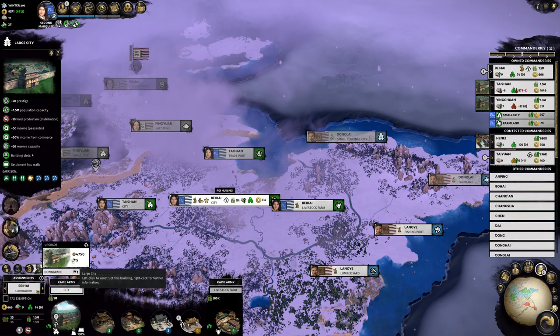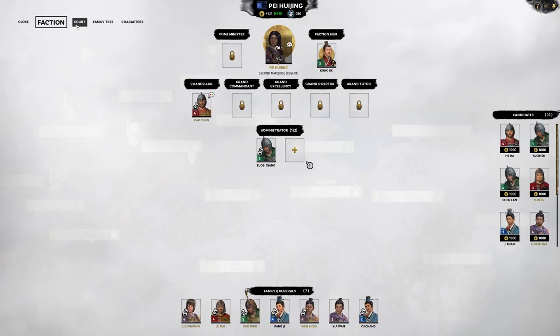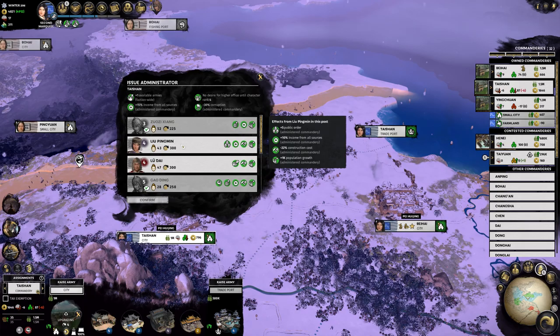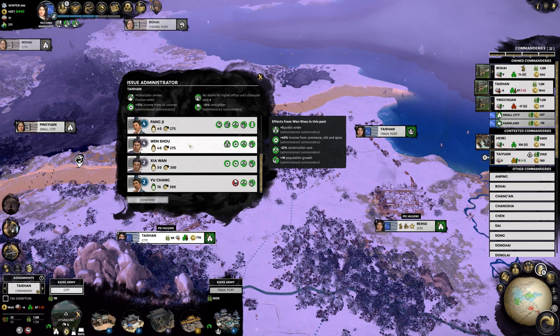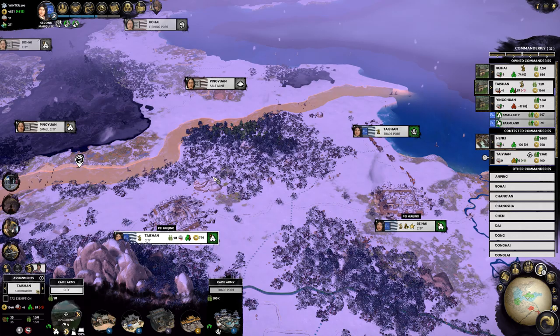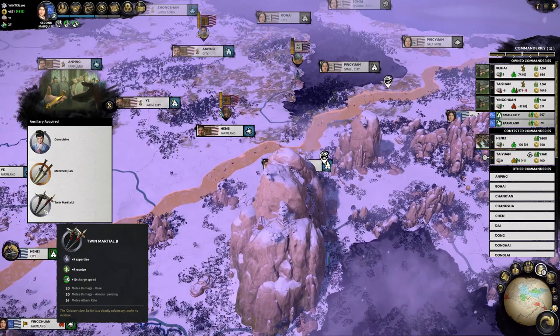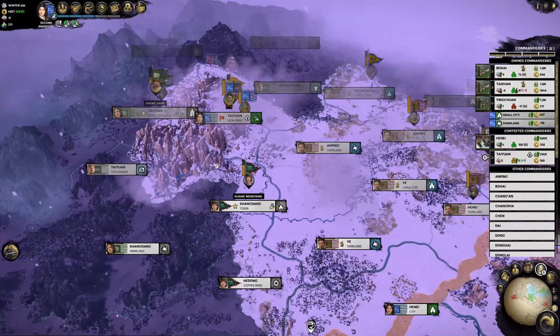Beihai needs an upgrade again - we could go for the large city there, increasing population but also food consumption, which we have plenty of anyway. Let's increase it to a large city. We also have another administrator to assign - Taishan needs an administrator with commerce ideally. Someone with 40% income from commerce, silk and spice, 1k population, and public order - perfect, you're the perfect man for that. New administrator appointed. We've also received some good items: a double sword and a concubine that gives satisfaction - good to use against our enemies.